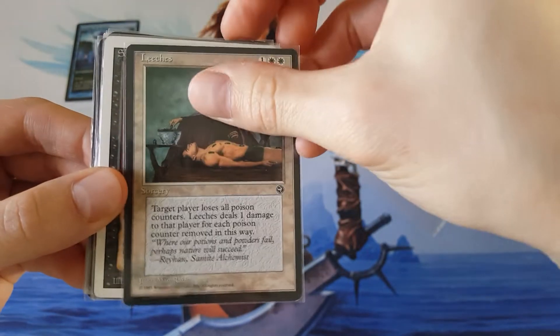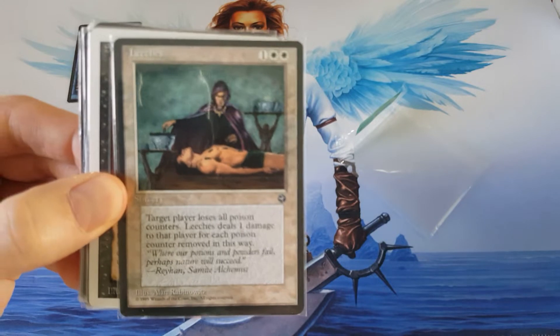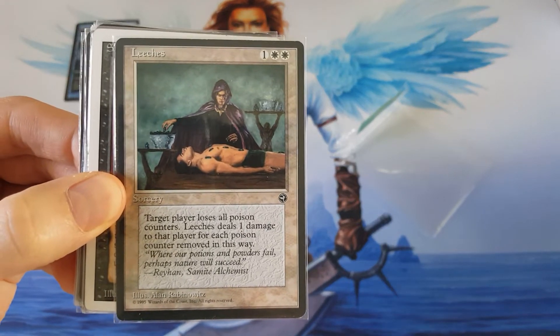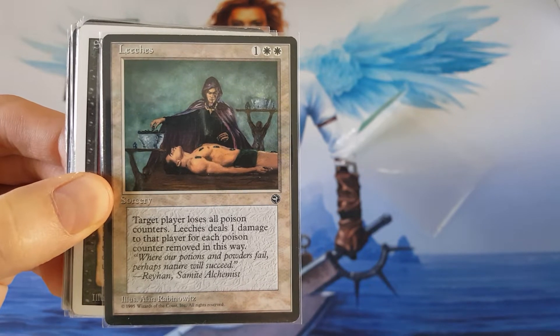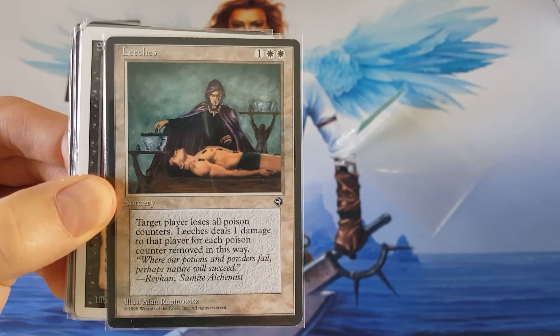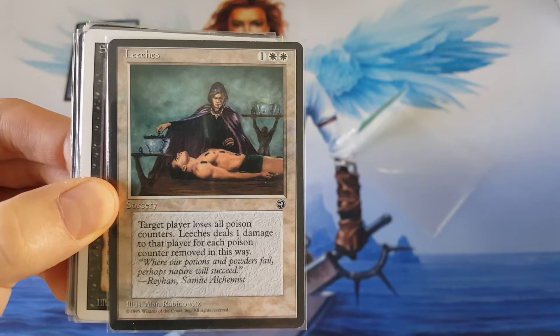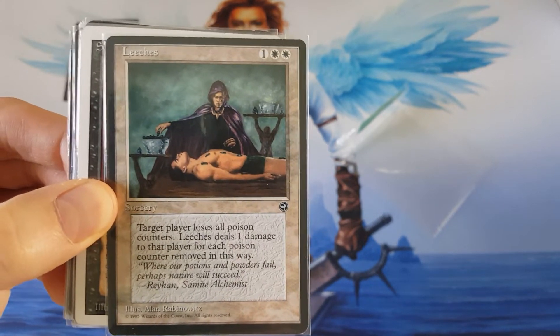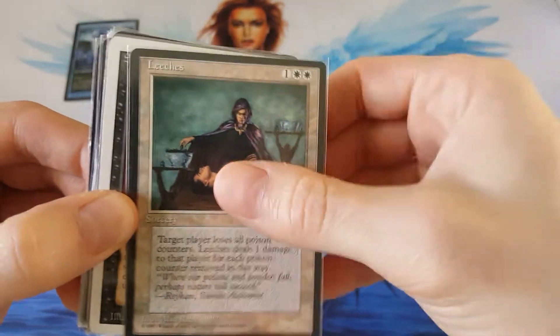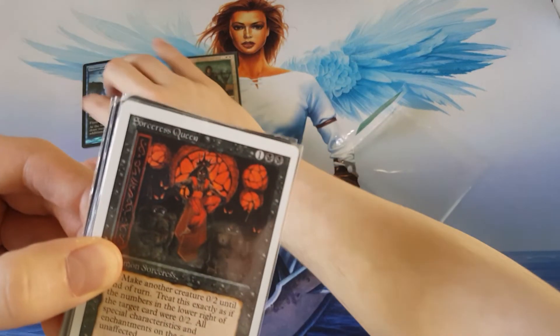The first card was Leeches from Homelands. Target player loses all poison counters and it deals one damage to that player for each poison counter removed this way. I like that — just a dude getting leeches put on him, like they used to do it in the old days.